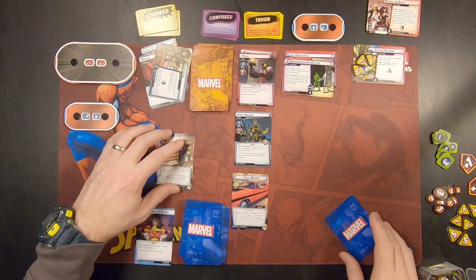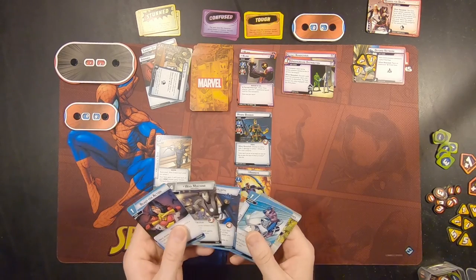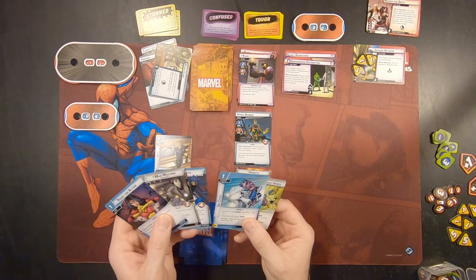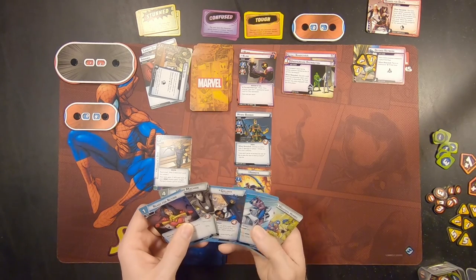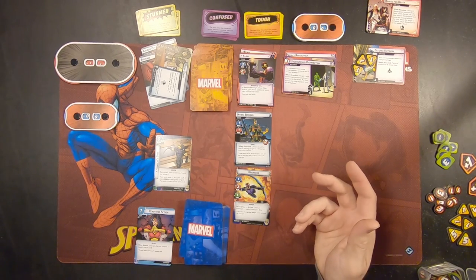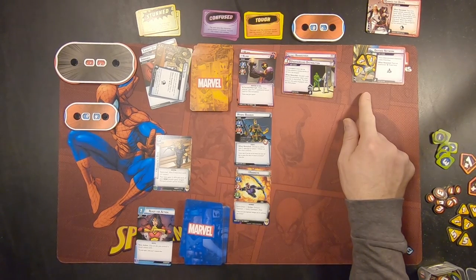We're going to go ahead and put Hawkeye's Bow into play here. Since we don't have any arrows, the ability says exhaust an Avenger character you control and ready another Avenger character. We can attack an ally, but we don't want to do that. I don't really have enough to get any of these guys out. Hawkeye's Bow says your hero gets plus one attack, and each of your arrow attacks gains Range — Range ignores any Retaliate.